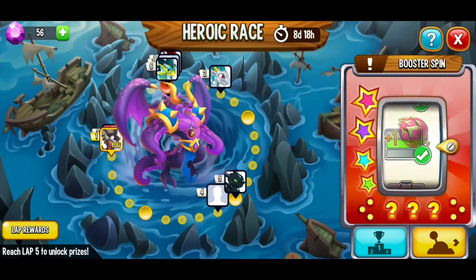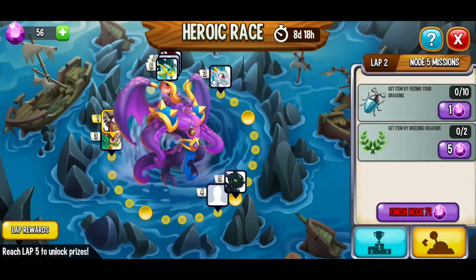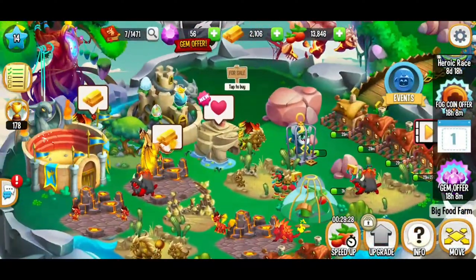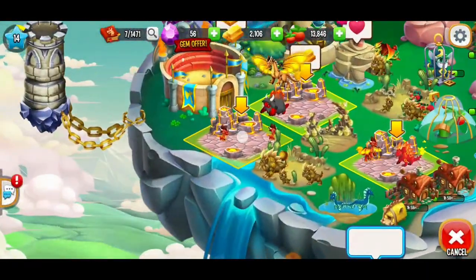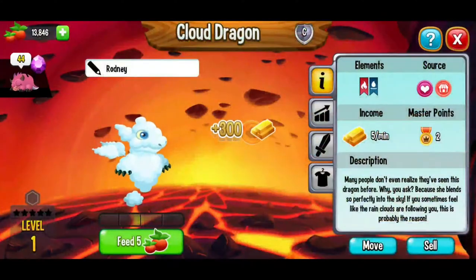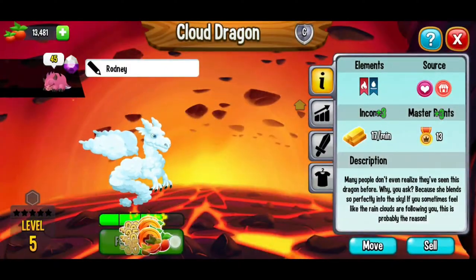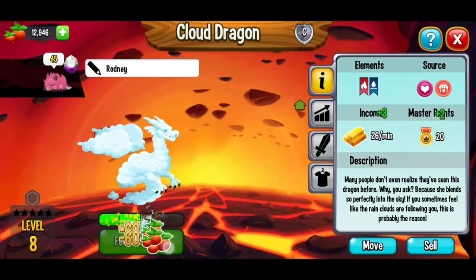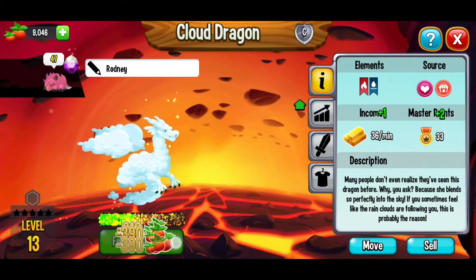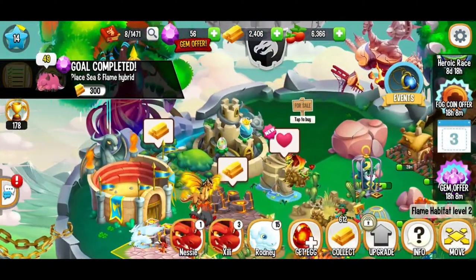Okay, so that finished the food quest. Our next quest is get items by feeding dragons 10 times and get items by breeding dragons — I knew it. We've got to breed dragons, and here's a sea and flame dragon we needed for the Meridian Tower! I will absolutely feed this dragon. We're feeding and getting a bunch of fog tokens plus some beetles — awesome. Let's try to get this dragon to level 15.